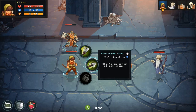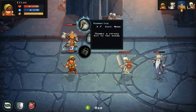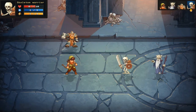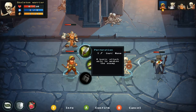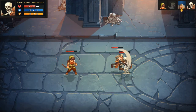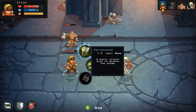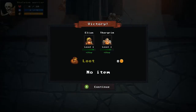We heal up both characters — Eleon and Thorgrim — and go back on the offensive. We use Thorgrim's hammer but remember the warlock is immune to armor break. So we use Eleon's attack that inflicts armor break on the warrior first, then let Thorgrim hammer away. Both enemies go down.